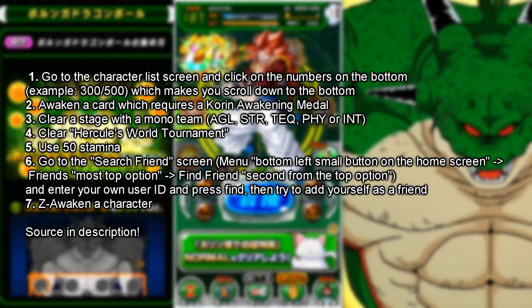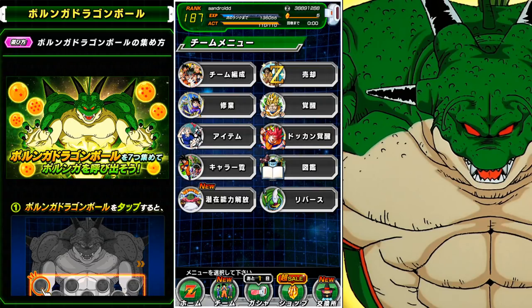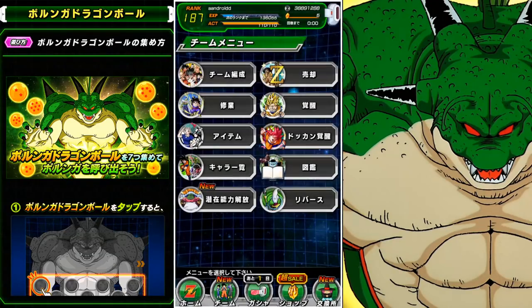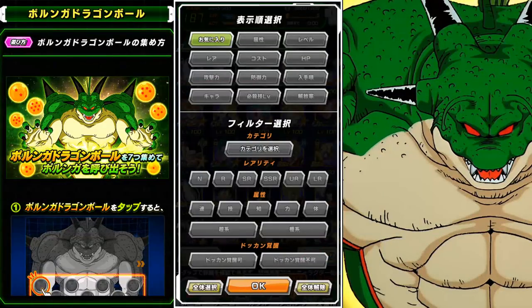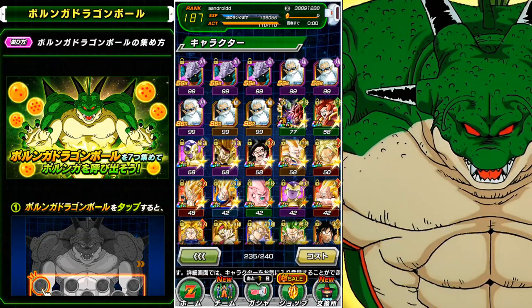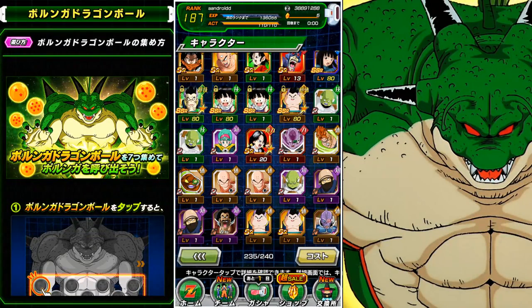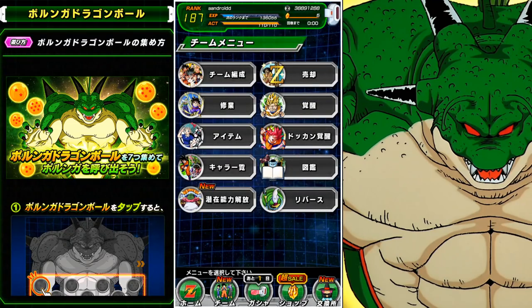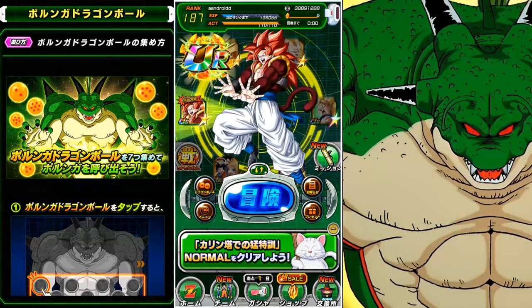I'm going to go through them real quick. The first one is if you go to the character list — that's the one with the starter pack Goku and Frieza. If you click on the numbers at the bottom with the slash, showing the current amount you have in your box and the maximum, and click on that, it might take a couple of tries, but if you just do it and let it scroll down, you'll get a Porunga Ball.